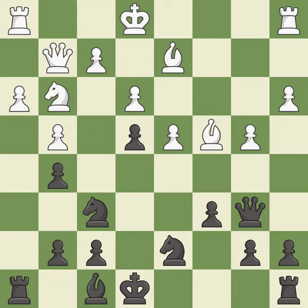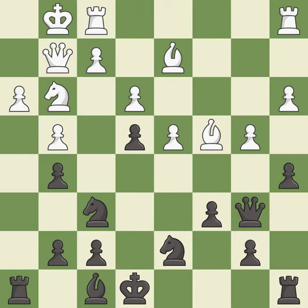This misses an opportunity to threaten winning a pawn — it is a miss. That leaves a pawn vulnerable to being captured. This threatens to reveal an attack on a pawn — it is a mistake. This connects the rooks, which helps them coordinate together in the future.